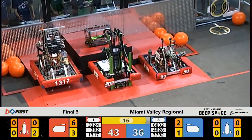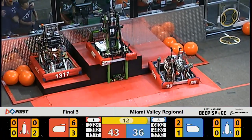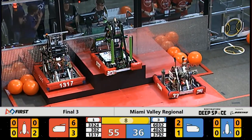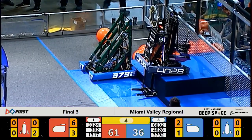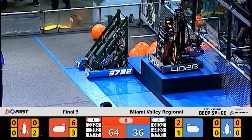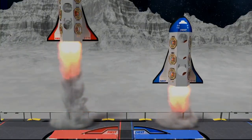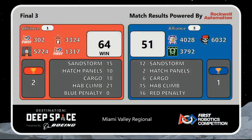3-0-2 is trying to make a move to climb up to level three — and it's there! 13-17 is on level two. The big squad soars into position on level number three of the Blue Alliance HAB. Time has expired. And the Miami Valley Regional Champion is the Red Alliance!